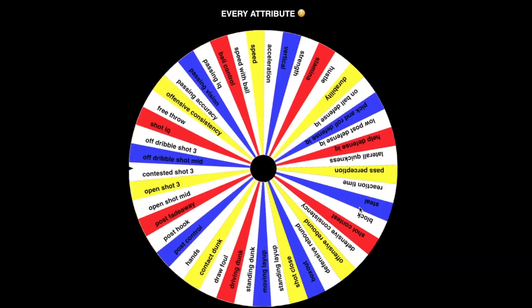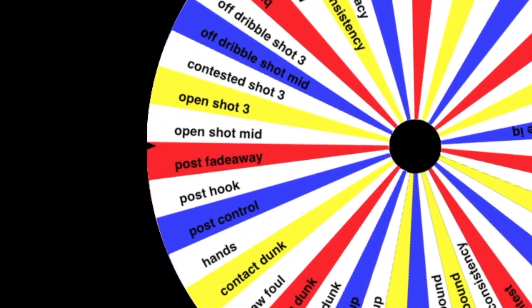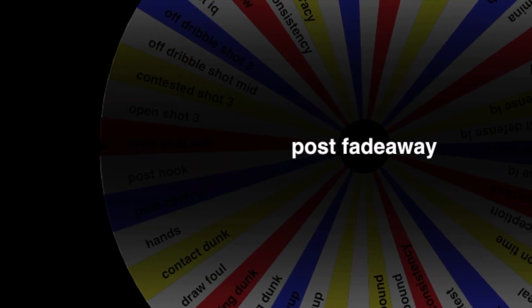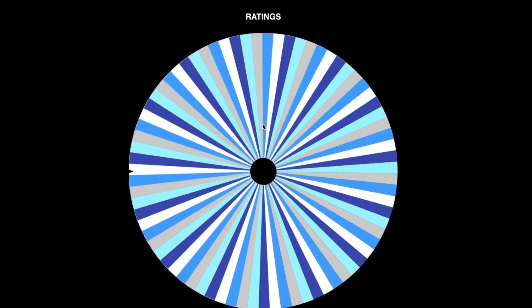He is in the auction house! Nice start there with Dennis Johnson — rest in pieces, soul. Next one is post fade away. By the way guys, you're not gonna see the same attribute twice because every time I land on one it's gonna go away.